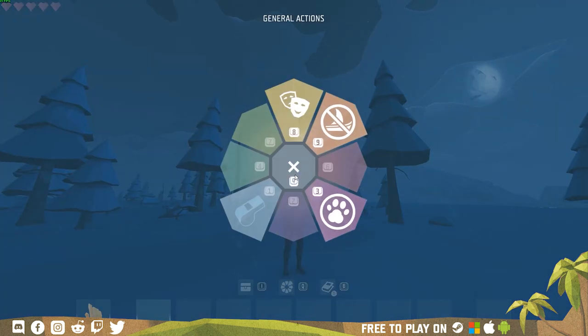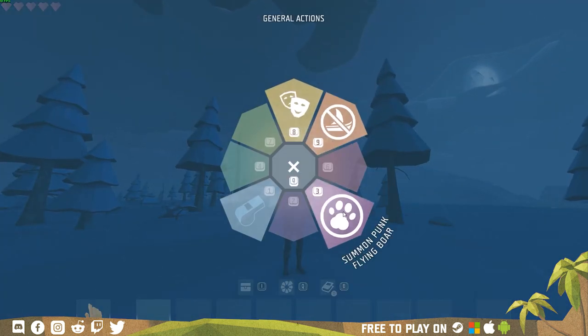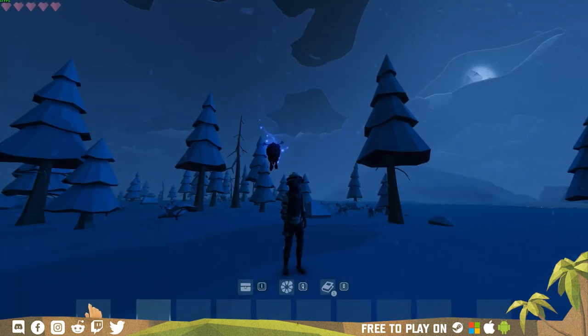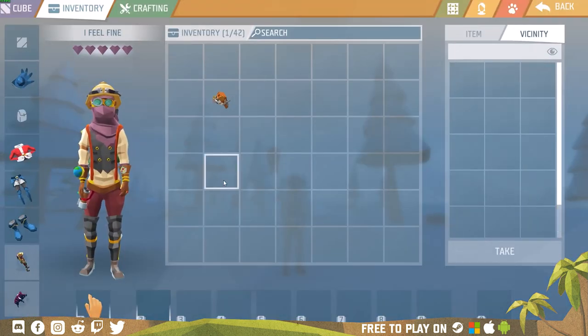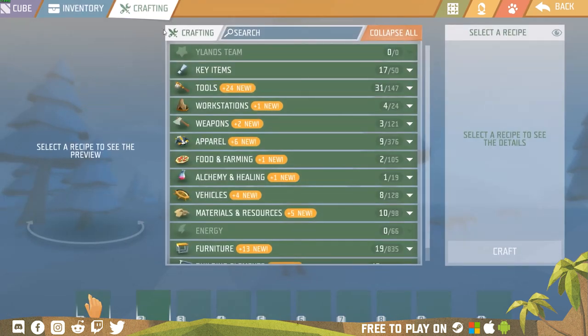Press Q to open the radial menu. Here you can find emote, ship summon, pet summon and more. Click I or TAB to open inventory. Here you can also find the crafting tab where you can create whatever you might need.